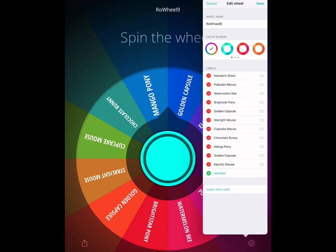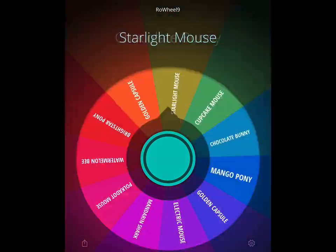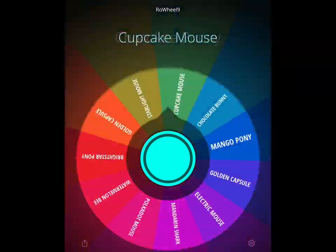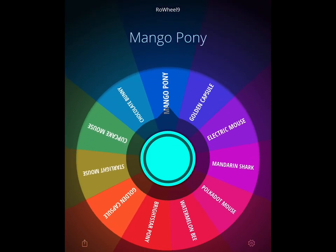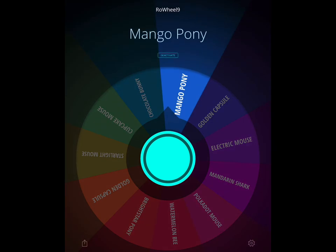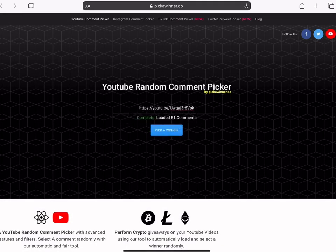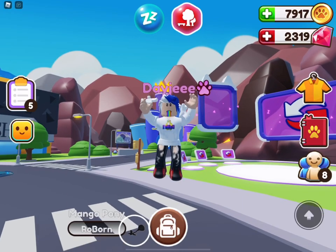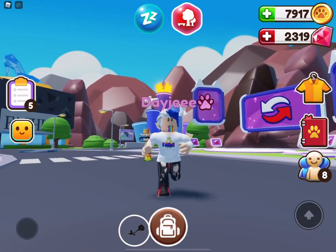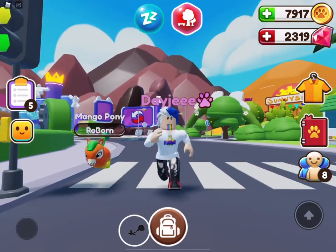Speaking of giveaways, let's go ahead and do this. Someone already won the arctic panda so we're gonna remove that. I think this is becoming a bit too slow, so for the next two days — tomorrow and the day after — it's just gonna be a golden capsule giveaway, whoever wins gets a golden capsule. Today's winner is different, so let's stick to the wheel. That is a mango pony — that's a really good pet to have! And the winner is Manu — congrats to them! Wherever you are in the world, I hope you have a fantastic day. We have a lot to cover, we're not done yet, and I'll see you guys on the next one.